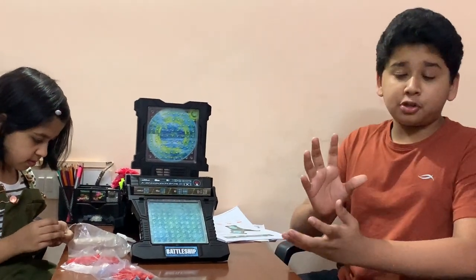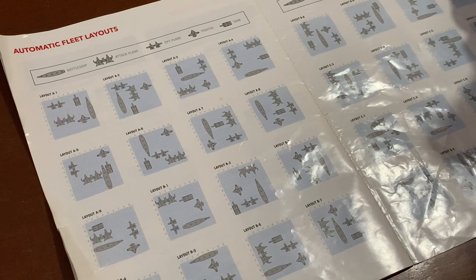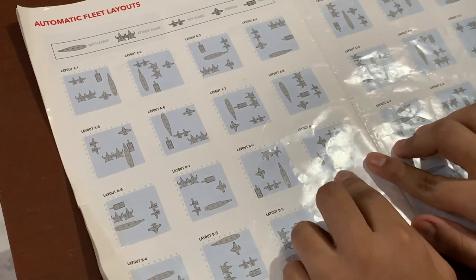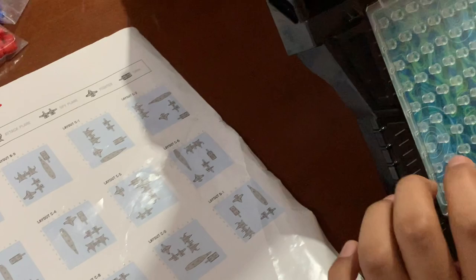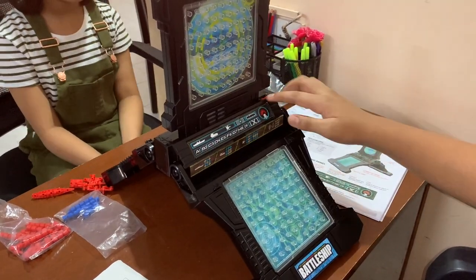There are two types of ship layouts: custom ship layout and automatic ship layout. The automatic layout is made for quick gameplay when you have no time for arranging different locations. You choose one of the preset arrangements - for example B3 where the tank is - and the machine shows the coordinates. Since the combat craft arrangement is already stored, the machine recognizes it quicker so you can start the game faster.